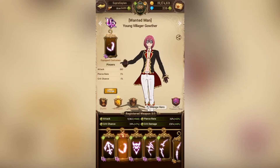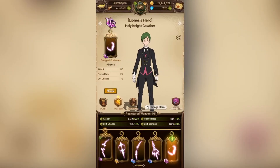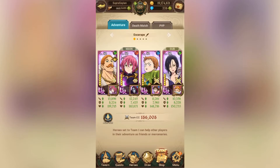I'm just going to equip these cosmetics real quick - and one more to go. Bam - 186,008. Equipping just that one cosmetic and UR-ing one item basically put me up a little over 400 CC. That's pretty good.